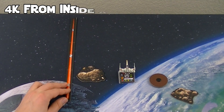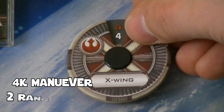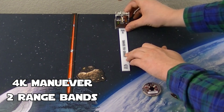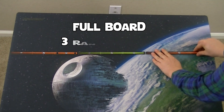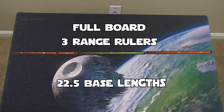If you are within the asteroid field, a 4K maneuver will never take you off the board, since a 4K maneuver is the same as five base lengths, or range 2 from the edge. The board is three range rulers across, with a little bit of wiggle room — the same as 22.5 base lengths.